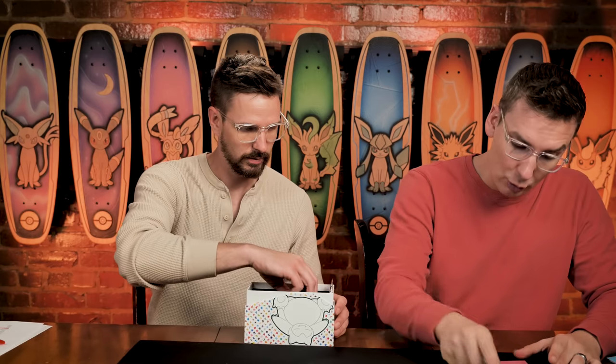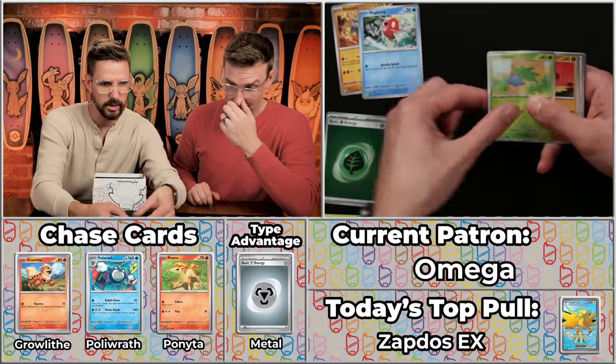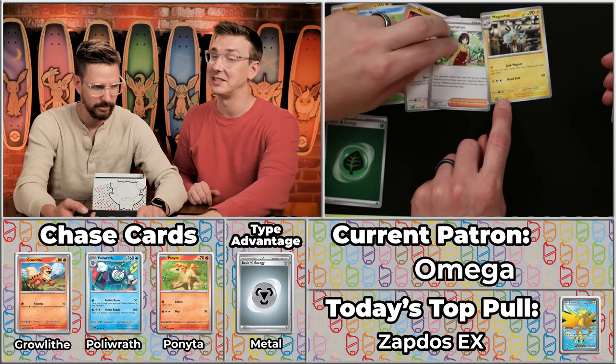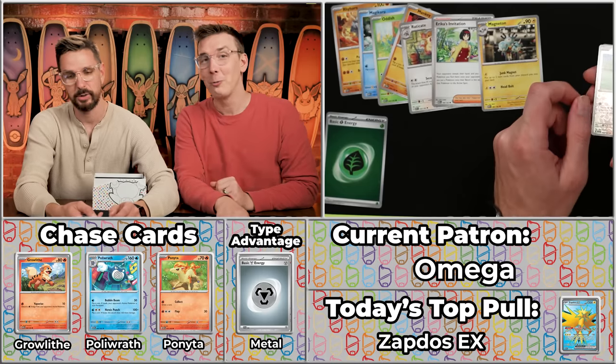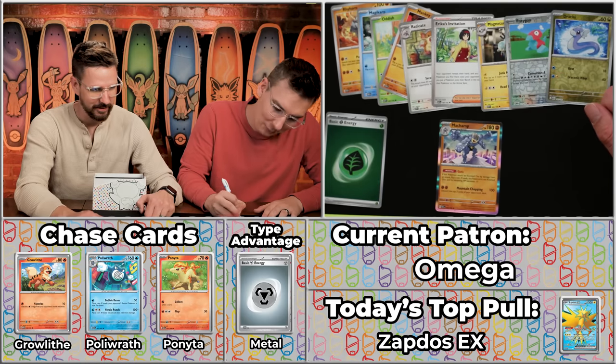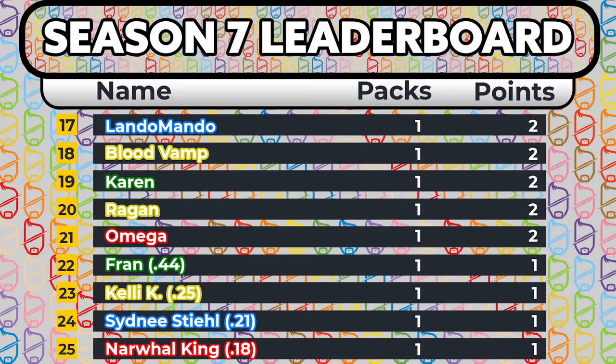Next up we have a former season two champion — Omega. Can they get more than 22 points to take on Goddess Princess Leader? We got a foil energy — one little extra point for you. The Rhyhorn, the Magikarp, the Oddish, the Mankey, the Raticate, the Erika's Invitation — the alt art version is like the second best card in the set. We got the Porygon, the Dratini and the Machamp. Just going to be a two-point pack for Omega. Former champion falls hard. Maybe Omega's not a single-pack kind of person — they like to play the long game.